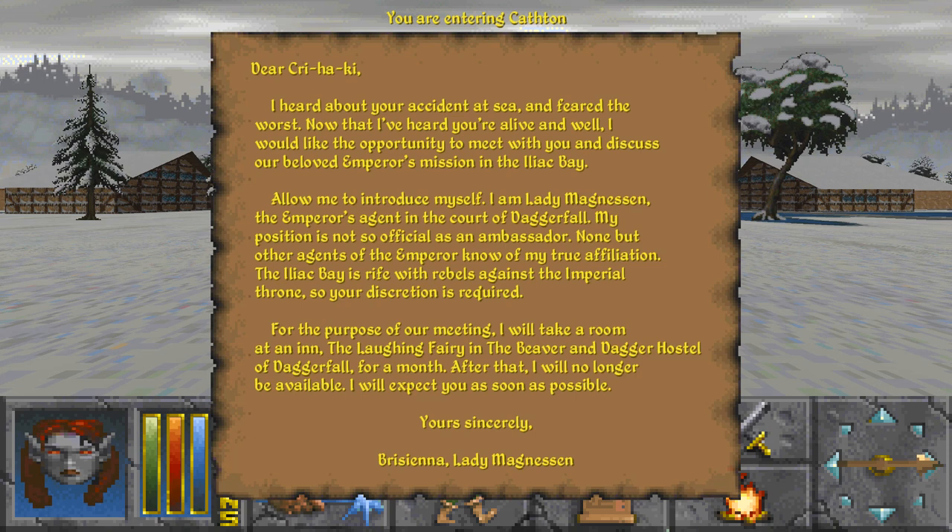Reaching into your pack for something to eat, you spy a note - it wasn't there before. This is the main quest - you can also tell because it's green. These are quest items. We'll read it: 'Dear Shriaki, I heard about your accident at sea and feared the worst. Now that I've heard you're alive and well, I would like the opportunity to meet with you and discuss our beloved Emperor's mission in the Iliac Bay. Allow me to introduce myself - I am Lady Magnuson, the Emperor's agent at the Court of Daggerfall. None but other agents of the Emperor know of my true affiliation. I will be taking a room at the Laughing Fairy in the Beaver and Dagger Hostel of Daggerfall for a month. After that I will no longer be available. Yours sincerely, Breesianna, Lady Magnuson.'